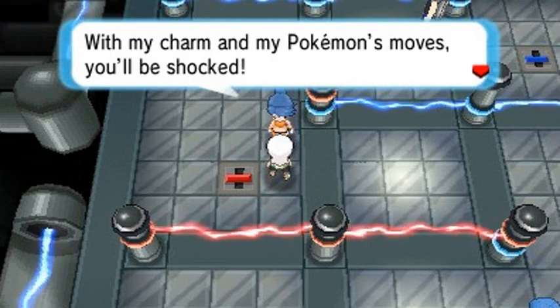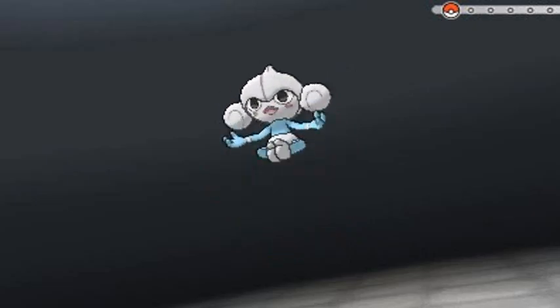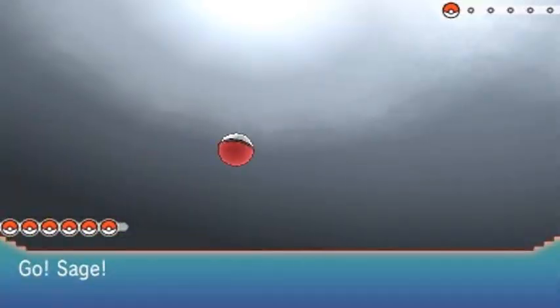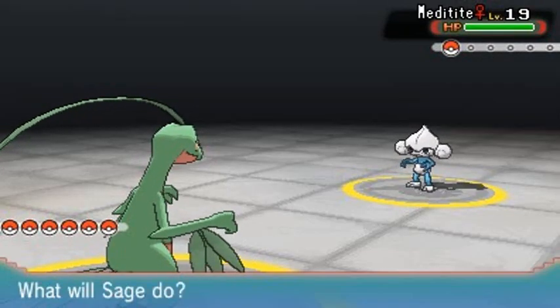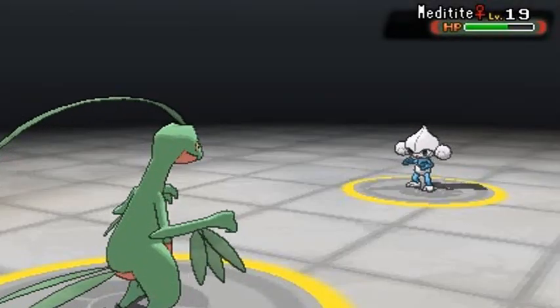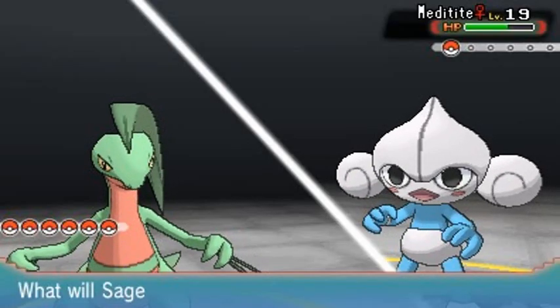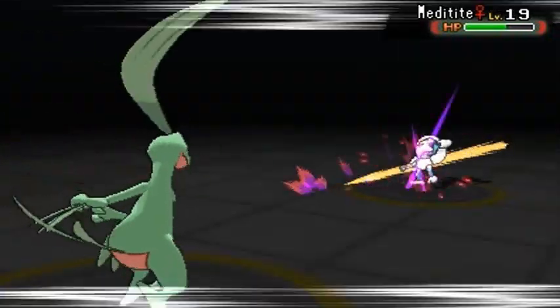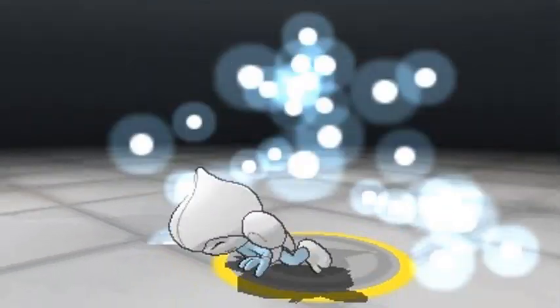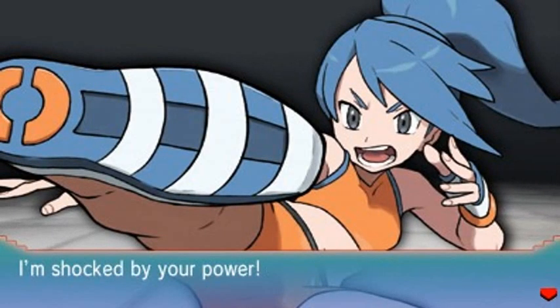Battle Girl Vivian would like to battle and she's coming out with her Meditite. This guy may have Thunder Punch so we've got to be aware. Sage of the Halo, let's go - and it takes a nice chunk. Here comes Thunder Punch - not very effective. Let's go again with Fury Cutter, it's gonna get stronger. No more Meditite! Everybody's growing levels and getting experience.